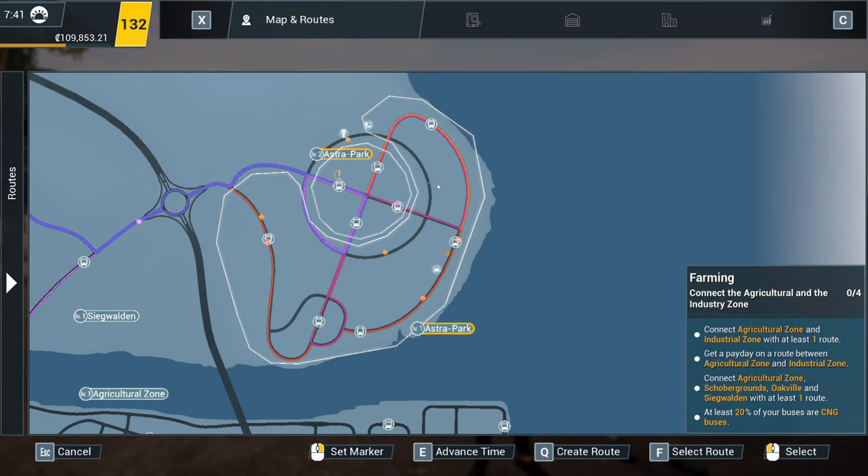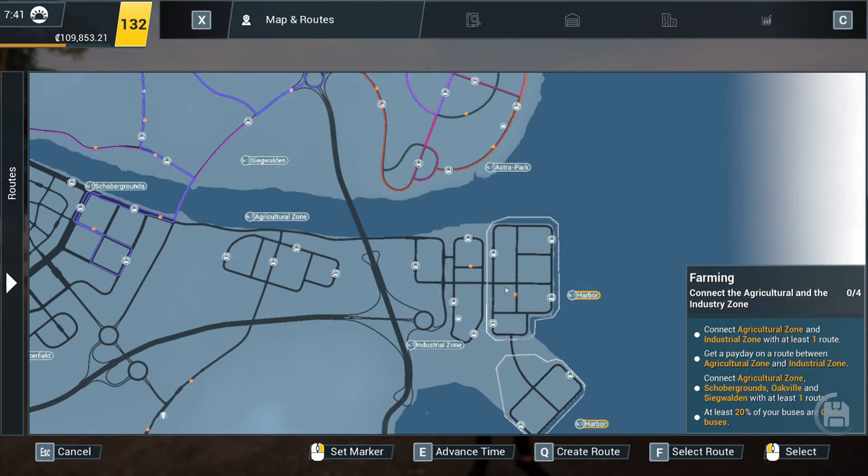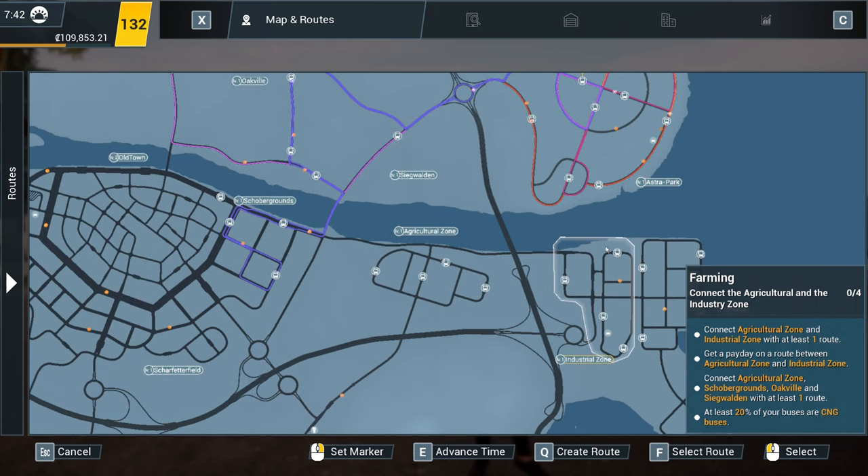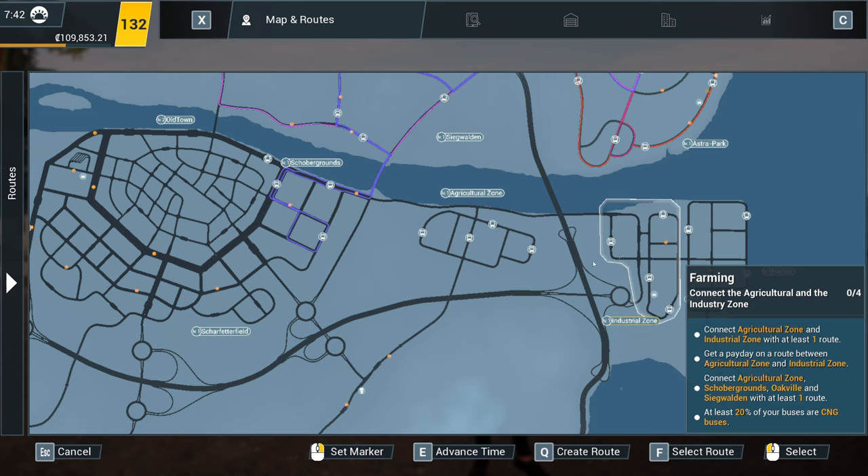Let's pop into the menu and see what we need to do. So we need to connect the Agricultural Zone and Industrial Zone — which are here and here — with at least one route. We also need to get a payday on a route between the Agricultural and Industrial Zone, and connect the Agricultural Zone, Schaubergrounds, Oakville and Siegvalden with at least one route. So yeah, we need one route between the two.